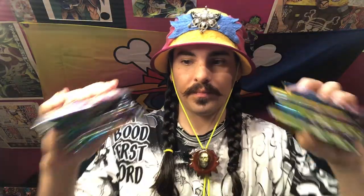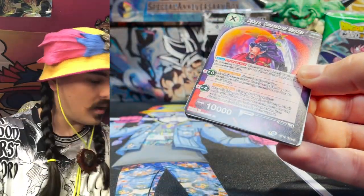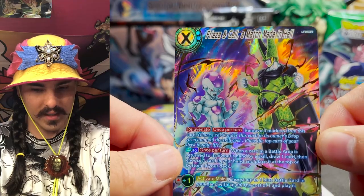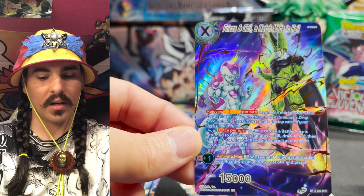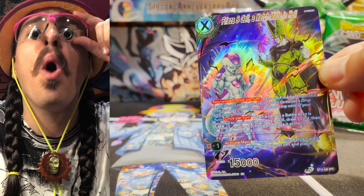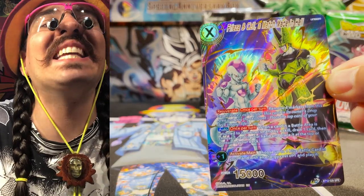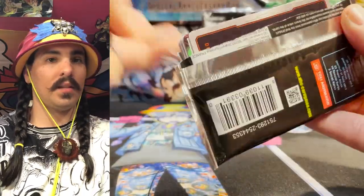Unison Warrior has been a really fun set — I have thoroughly enjoyed it. I think the game is more diverse than it has ever been. Oh — out of the first pack — wow, that is Freezing Cell, the match made in heck! I think this is a really gorgeous card. I love the way that the SPRs and SCRs have been designed in Unison Warrior. Let's take a closer look at this one. Wow, that is some shine to be talking about!